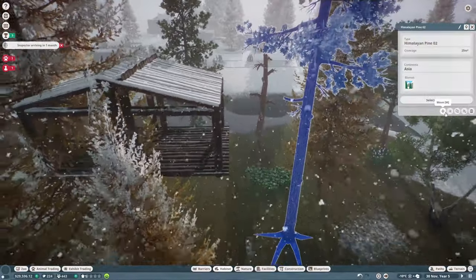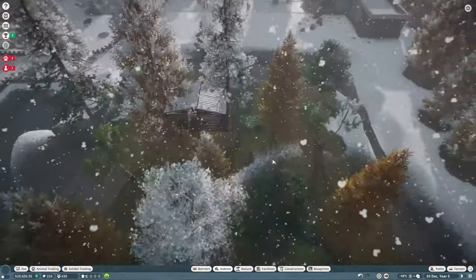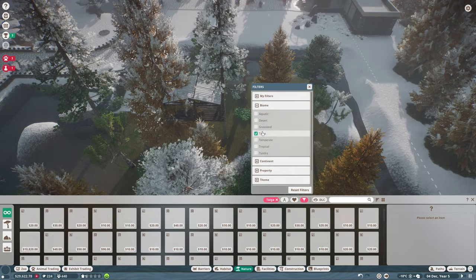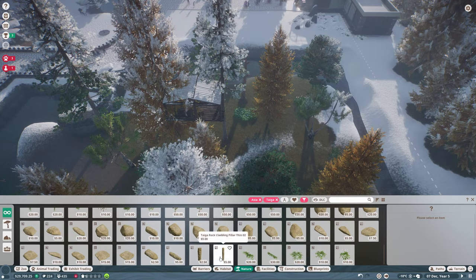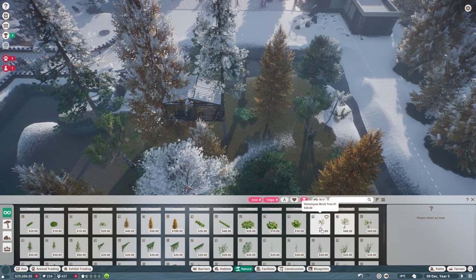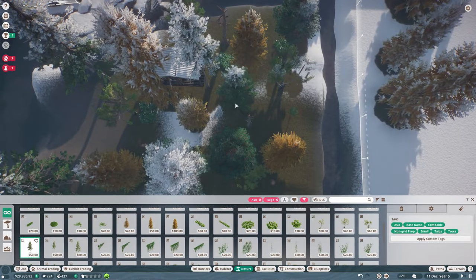I'm just going to move this tree across so it's kind of involved — maybe add another tree in as well. Let's pick biome — Asia. Welcome to Asia. We'll get another tree in, maybe one that they can climb. Got one of these in here — got lots of trees. I'd like to have lots of climbing for these guys.